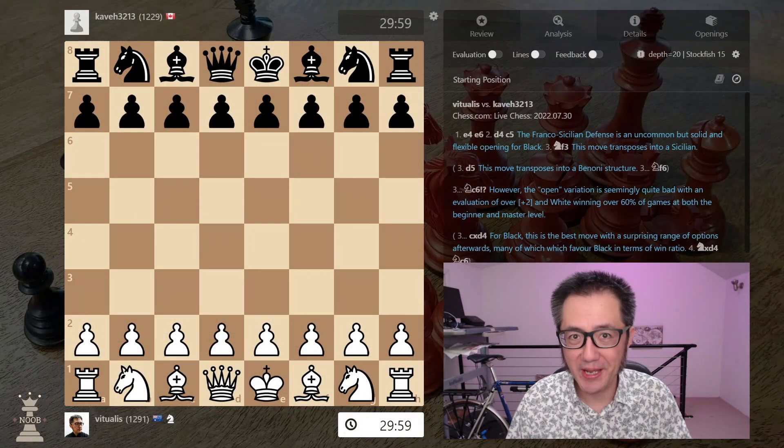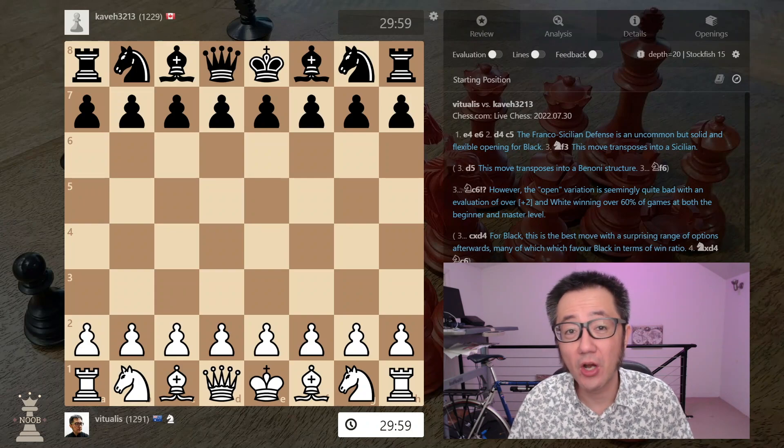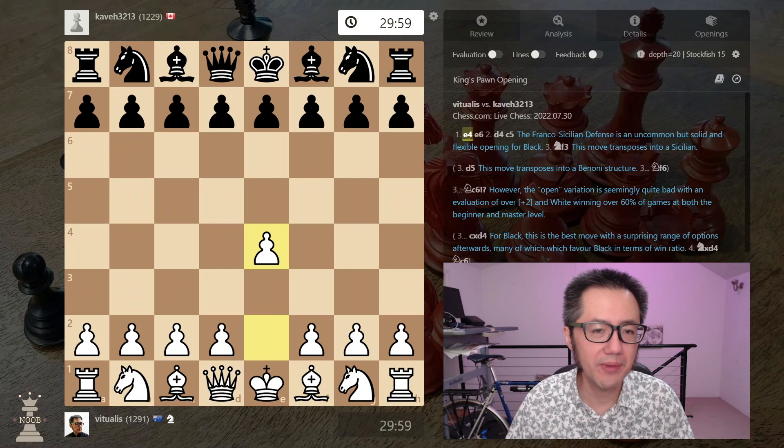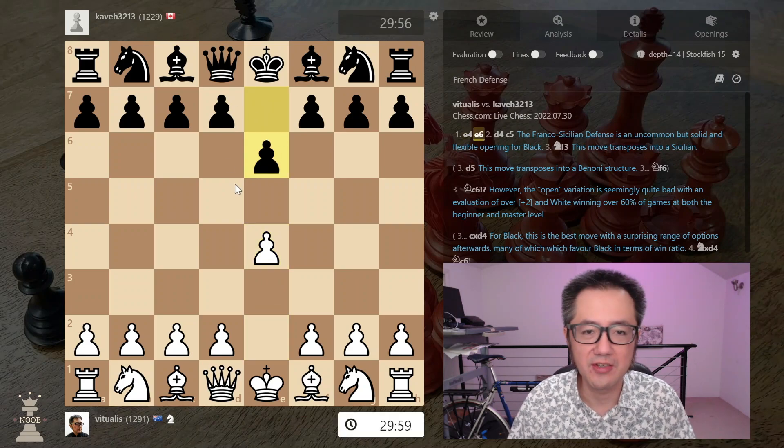I recently played a game where my opponent surprised me on move 2. As usual, I played E4 and they played E6, and I thought, aha, French defence, I know what to do — usually I take the full centre with D4.